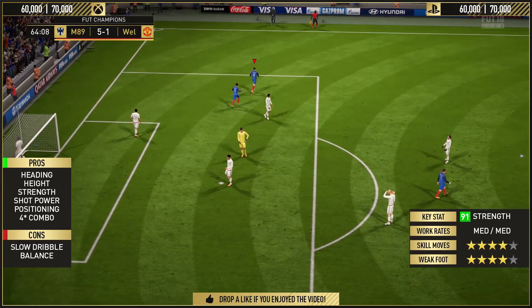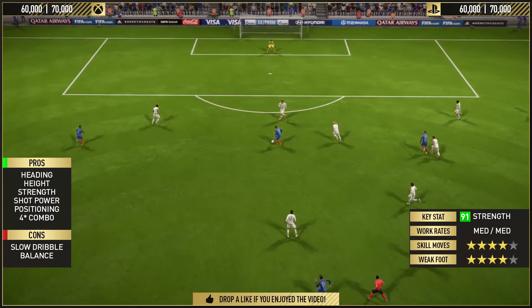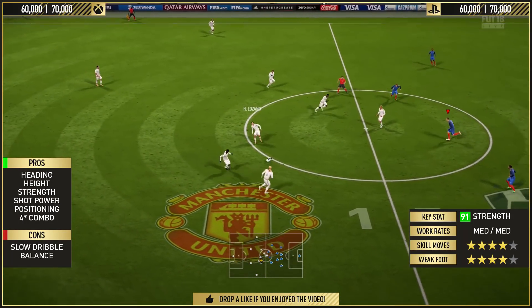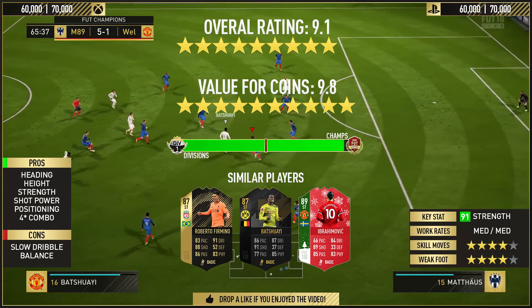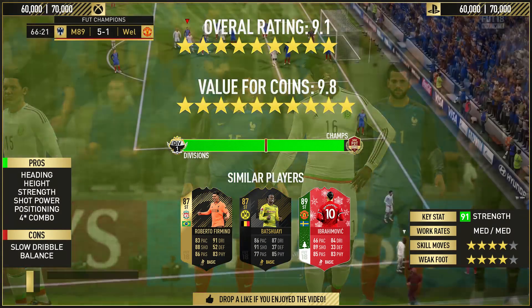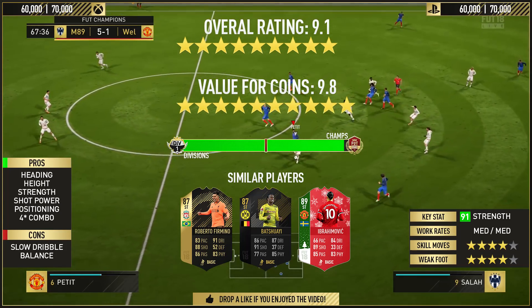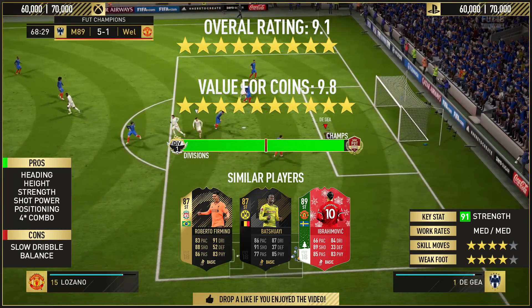In terms of the skills, it's a four-star combo — four-star skills, four-star weak foot. Fantastic card. So in terms of the rating, he's going to get a 9.1 because I did enjoy the card and he did very well in Champs — actually doing better than Neymar in some games, which will feature in tonight's later video. Arnautovic did very, very well. He's going to get a value-for-coins rating of 9.8 because for his price I fully recommend it. He's versatile — great as a left forward or as a movement striker. The value for coins is definitely worth it; he's quite similar in price to his 86 second in-form. Champs ready, Divisions ready — there are some doubts, but he did very well for me in Champs.